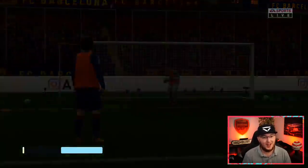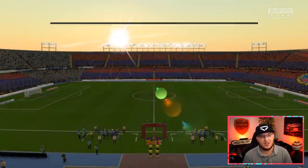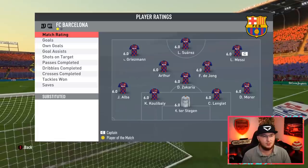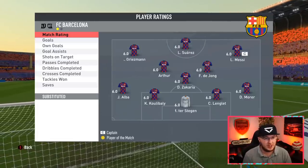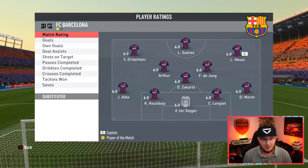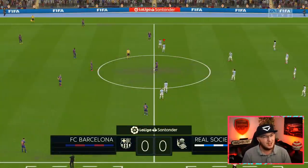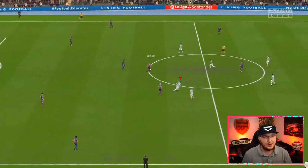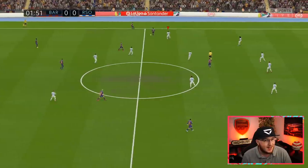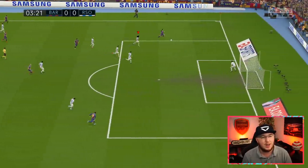Griezmann's offside there — I thought he was onside. So how do I win this game? I think avoid the midfield — I do not want Arthur and de Jong getting the ball and playing it through to Messi, Suarez, and Griezmann. The key will be to hit them down the wings. That's a nice ball into Zaracho — can we get a cross in? He's lost it. Real Madrid are currently playing Betis, so that's quite good for us. We can potentially go above Real Madrid if they have more bad results.